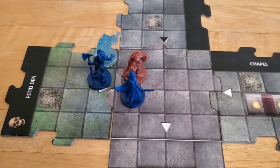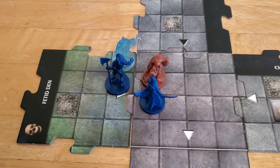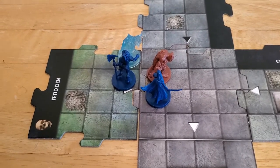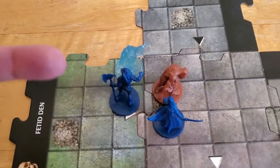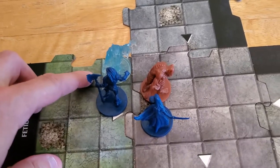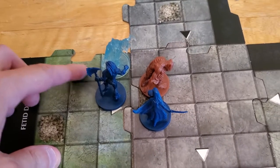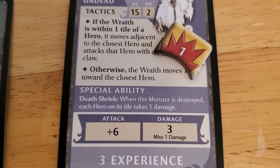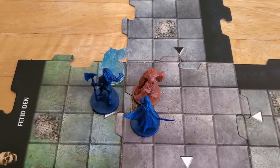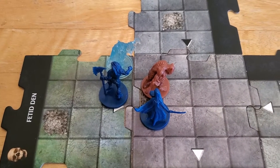One problem though: in order to get Arjun to explore, he needs to be on an unexplored edge, and unfortunately the only unexplored edge available to him would be maintaining adjacency with the wraith right here. The problem with that is if he kills the wraith while he's on the wraith's tile, the wraith has this death shriek ability — when it dies, each hero on the tile takes one hit point of damage. And Arjun's already down to two HP. But I don't want to leave that wraith around because it's far more deadly alive.